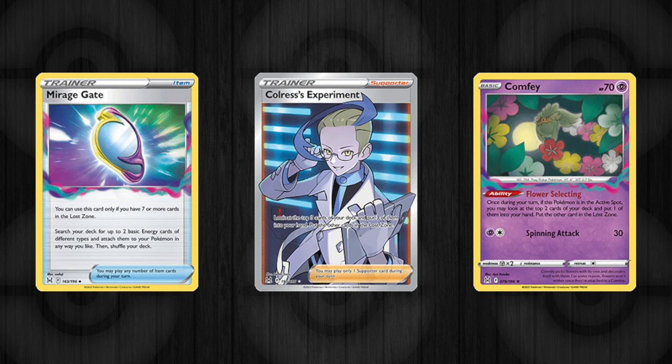I don't want to just say use Palkia, use Mew, use Arceus, use Giratina, use Kyurem, use Zoroark, Goodra — there's so many powerful Pokemon that dominate the format. But when starting out, just build around stuff you enjoy. If I could suggest something, the new Lost Zone in Lost Origin is a really fun and very different way to play the game — maybe give that a try. You can see how quickly things start to take shape.